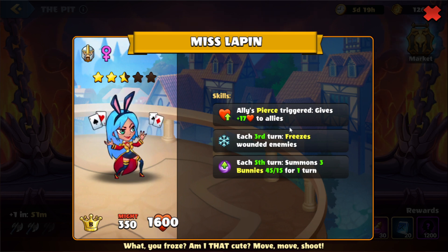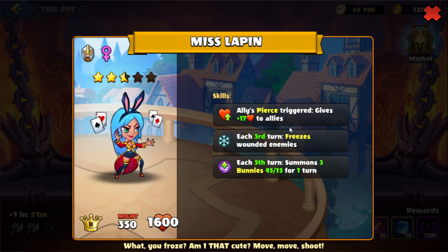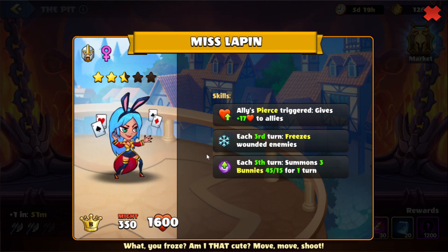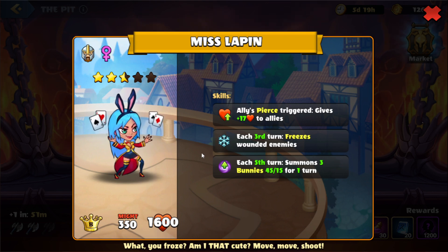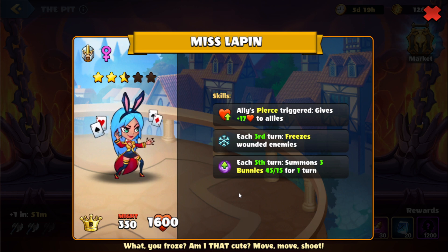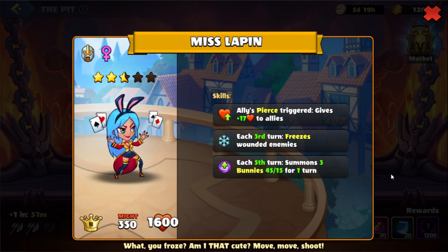We're also going to see a health boost, so we'll need to deal more damage because of their higher health. On the third turn we'll freeze wounded enemies, so we want to make sure our heroes are either not frozen but healed, have mental shield, or are just destroyed altogether. And on the fifth turn we're going to see three bunnies come out for one turn — we'll take care of them when they do.